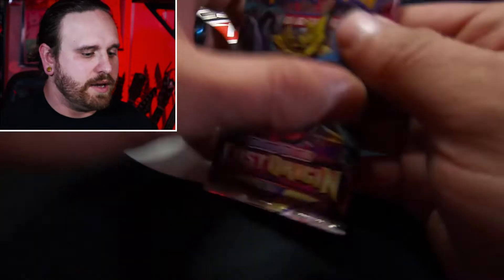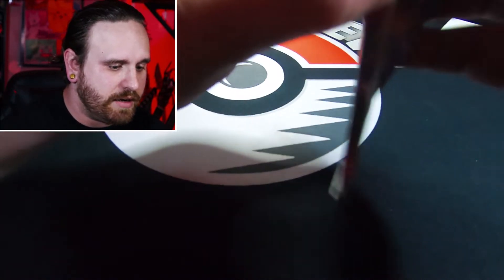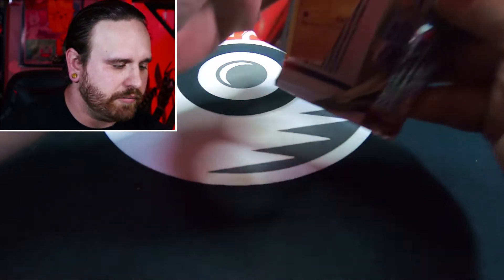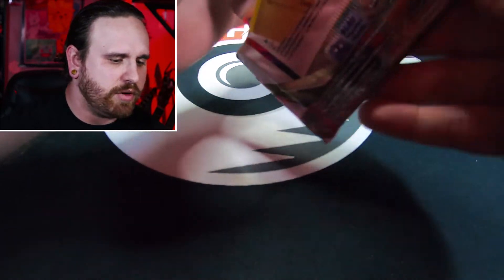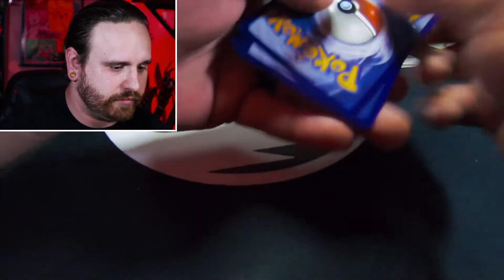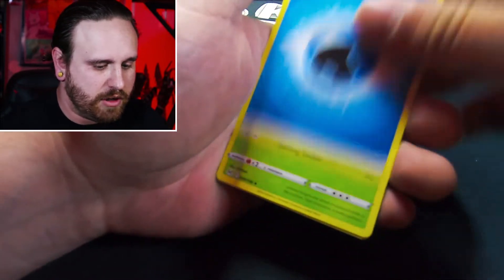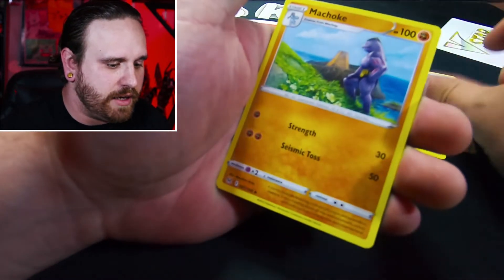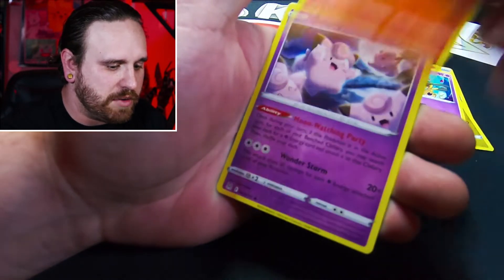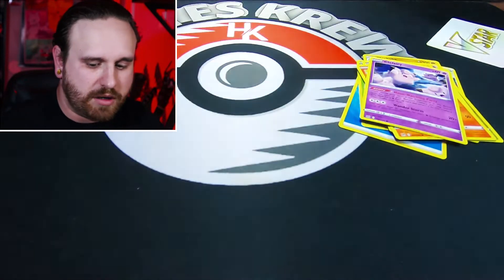We're on our last extra pack. At $59 you get 4 packs plus we get like 12 packs total, so 12 packs is not too bad. Code card, four to the front. We got Water Energy, Kaskoom, Mirage Gate, Machoke, Gildar, Gumi, Mawaw, Slugma, Clefairy, Reverse Holo Electrike, and a Non-Holo Rare Honchkrow.